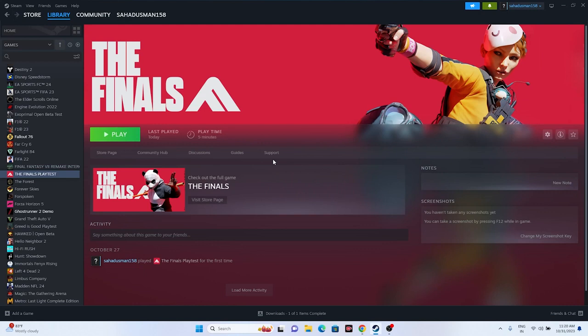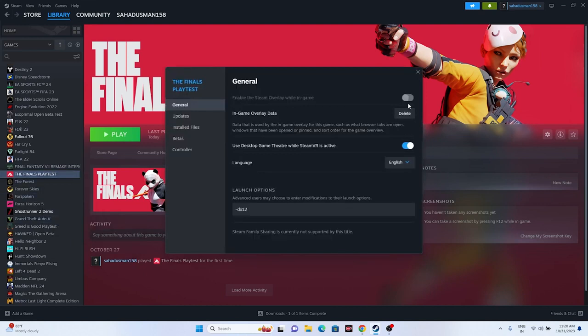Next, disable the Steam overlay. Right-click the game, go to Properties, and make sure 'Enable the Steam overlay while in-game' is turned off. Try launching the game. If that doesn't work, go to Launch Options and enter '-dx11' as a command. If dx11 doesn't work, try '-dx12'. Either one of those should fix the issue.